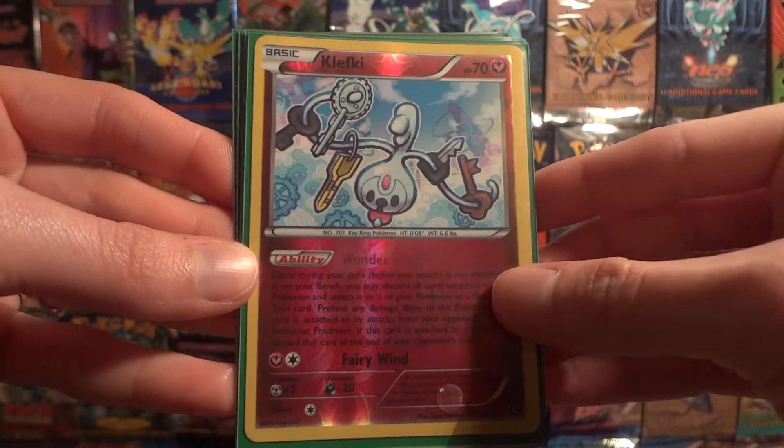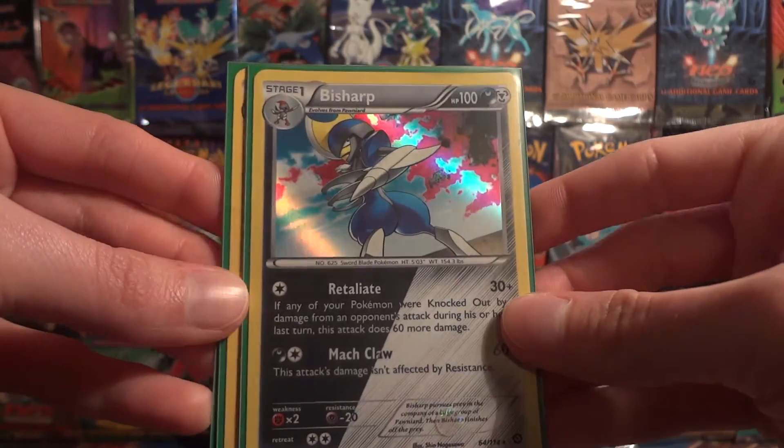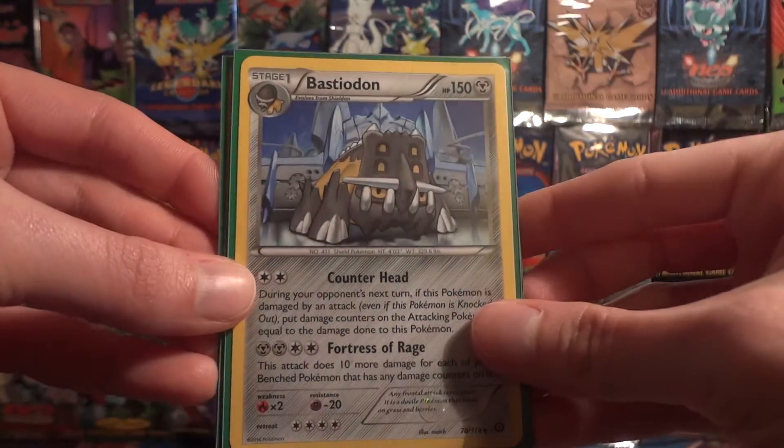We have a Klefki Reverse, a CDOT Reverse, a Bisharp Hollow, and a Bastiodon Rare.